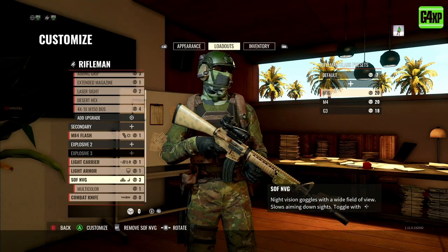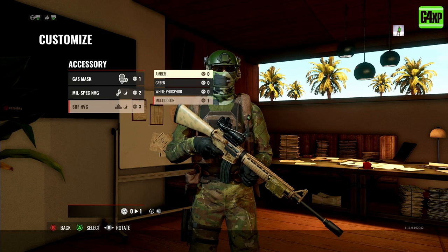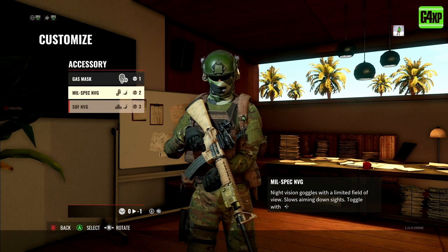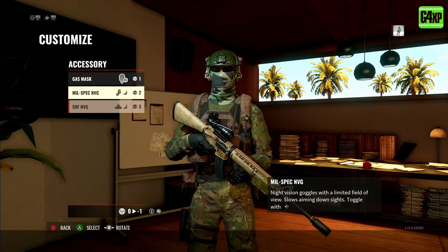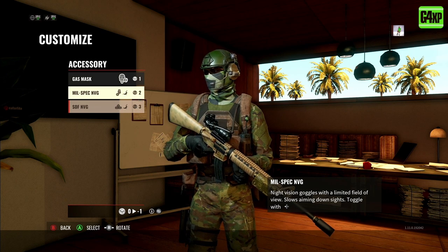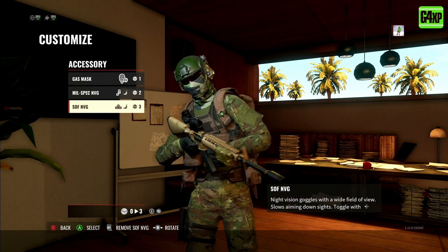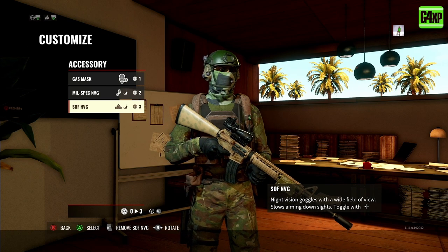You'll find your night vision options under accessories, where you usually have your gas mask. Generally there are two options — these will have a different description depending on what faction you're running, but they're pretty much the same. We have the Military Spec NVG night vision goggles with limited field of view, slows aiming down sight, and you can switch them on and off with the left D-pad. Then you have the Soft NVG night vision goggles with wide field of view, slowing aim down sight, toggle on and off with the D-pad.